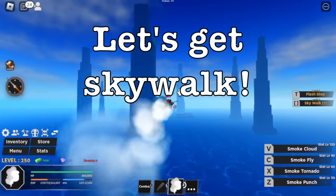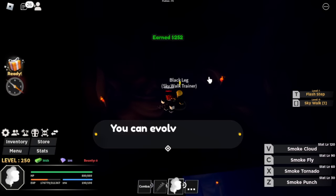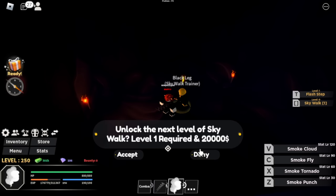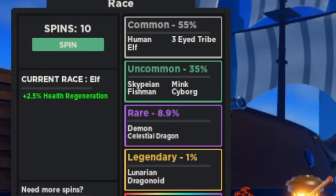First, let's get the Skywalk located in this area. Just look for Sanji — Black Leg. You need 20,000 bellies to buy this one. After that, next area is the Baratee, or it is called the Sea Restaurant here.